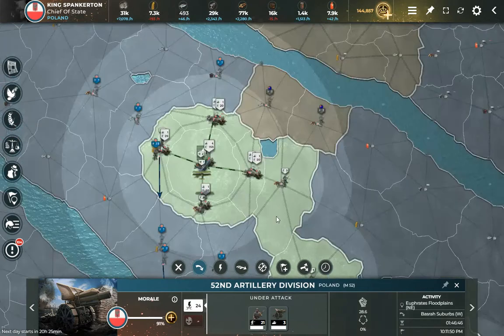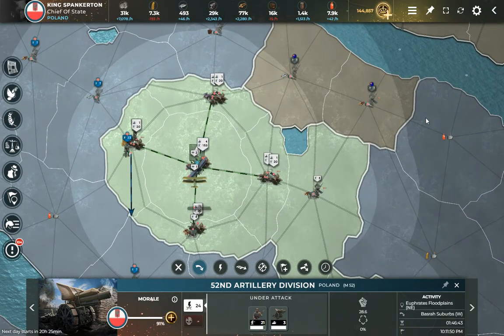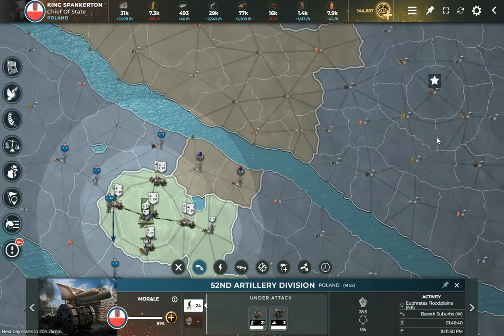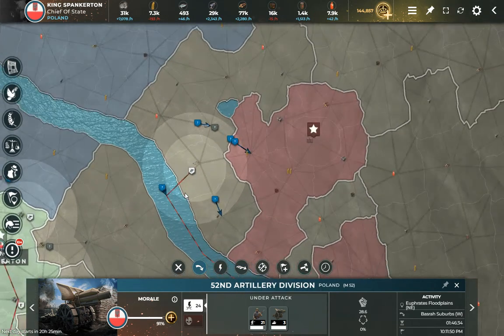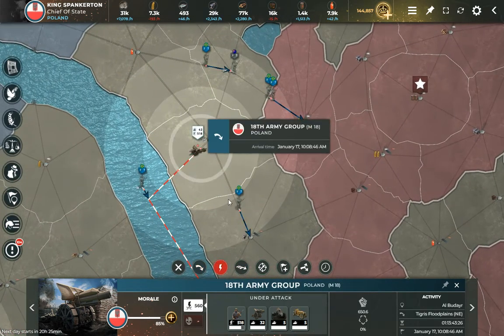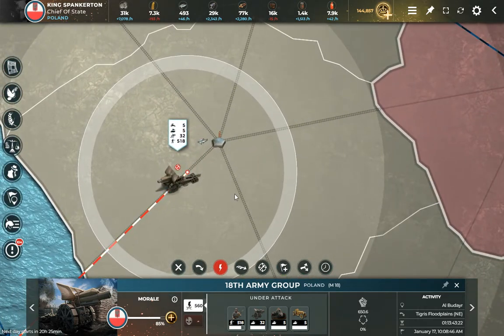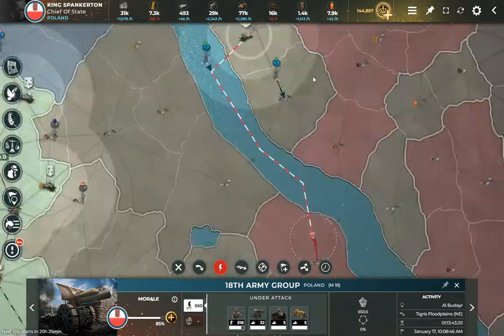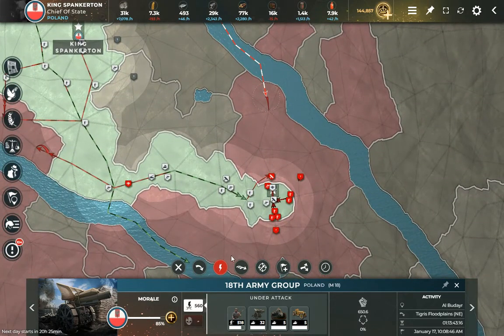I'll be re-establishing this entire perimeter here, trying to keep it strong. Of course I've depleted this so I need to rebuild, and up here this has remained fairly solid, although I did march out a big force to attack in here. This was going to be my secondary attack in case the primary failed, but since the primary succeeded, I'm going to bring this massive army - 500 troops and 32 cannon - back down.